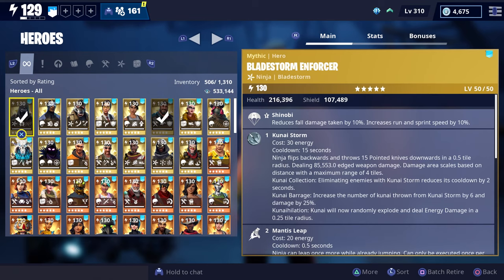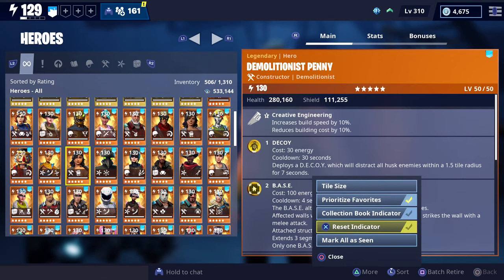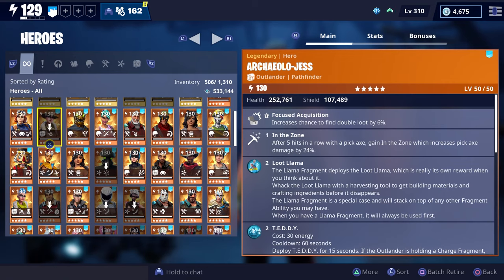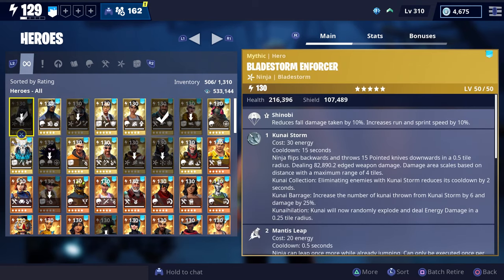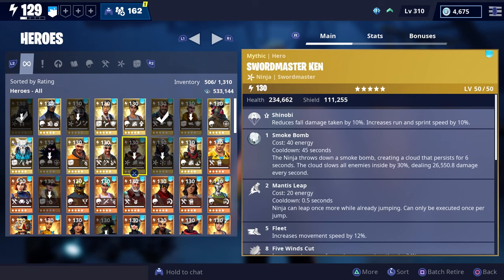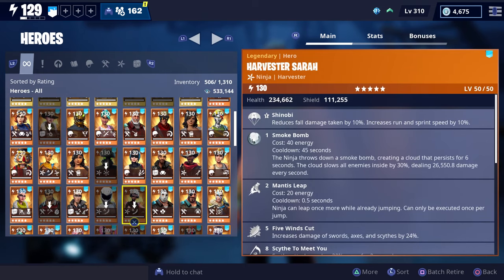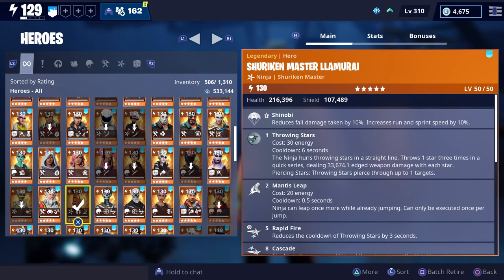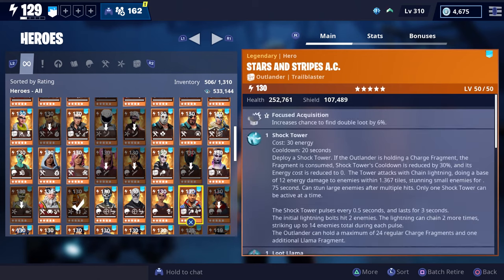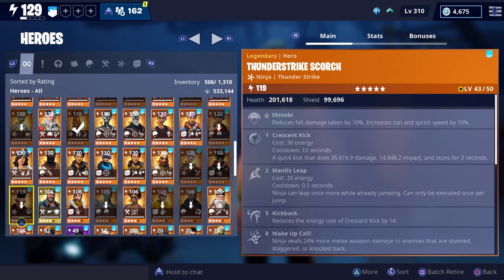Let me show an example of what the reset feature looks like. In order to see which heroes or weapons are eligible, you're going to want to select the 'More' option in the bottom right, and you'll see a new option that says 'Reset Indicator.' Select that, and whichever heroes or weapons have a little white arrow pointing down means they can be reset. Scrolling through my heroes, the ones eligible for reset include Bladestorm Enforcer, Dire, Mega Base, Face Scout Jess, the Cloaked Star, Sword Master Ken, Raven, Archaeologist, Demec, Igor, Harvester Fiona, and Harvester Sarah.